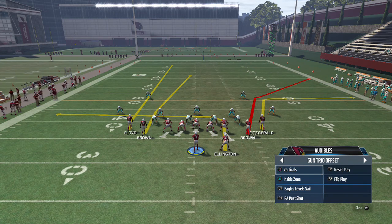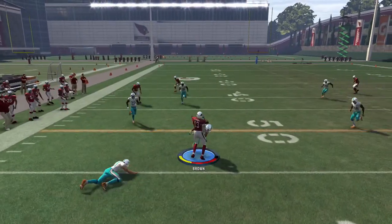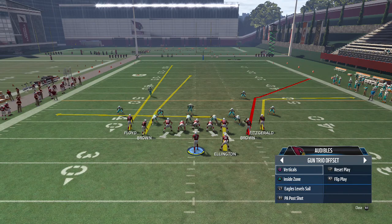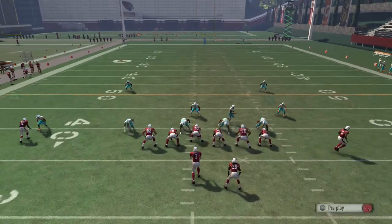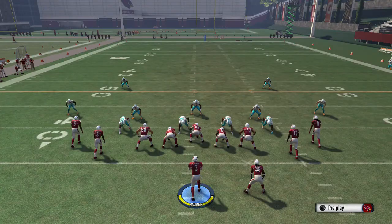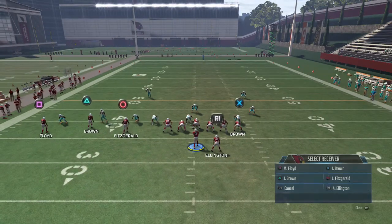Verticals is predominantly used to bomb Cover 3. You throw underneath to either the running back, the slant, or any sort of drag. You can run the nation's concept — if they're in any sort of zone, you should be able to chuck it to the drag route. Don't forget about motioning the comeback to beat man, and you can mix it up by putting the slot guy on a comeback — he'll still get the same separation.